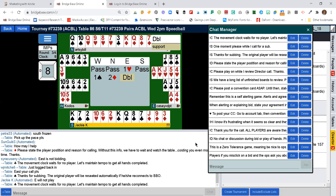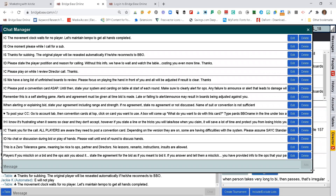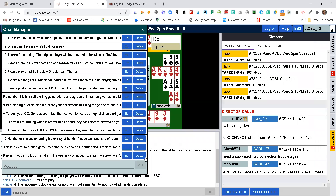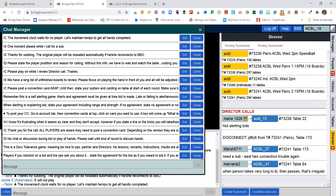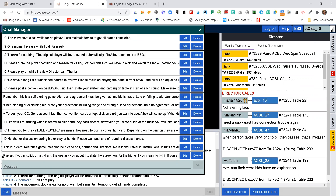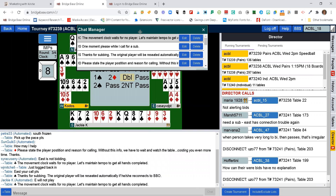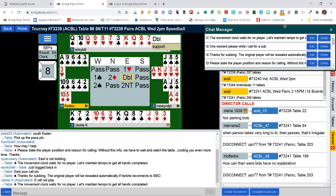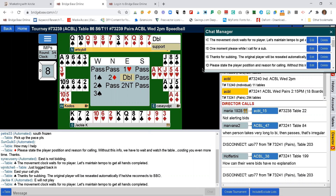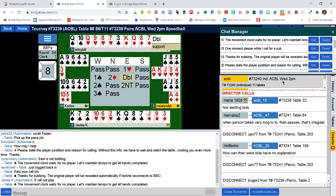The first time you open this, it will probably cover the entire screen and you won't know what to do with it. Not a problem. Just grab the corner or the side, whichever you can reach — sometimes you got to fiddle with it. Adjust the size of the box and slide it over here out of the way. I normally keep it up here in the corner so that it is pretty much out of all the screens that I need.